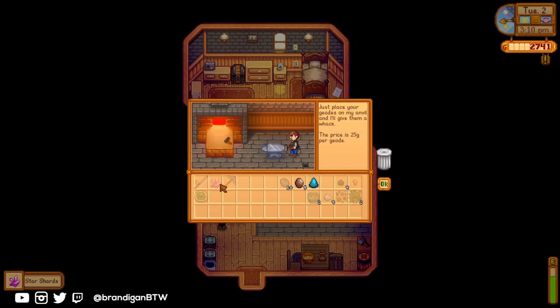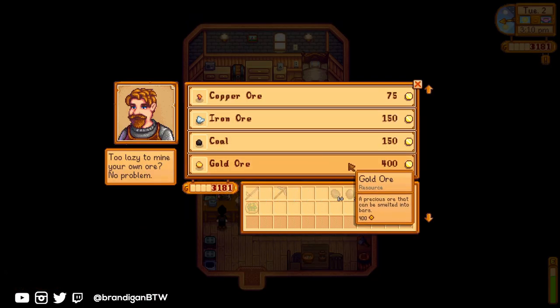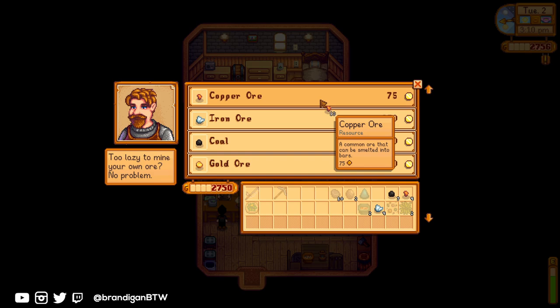This is important because I want the angler perk that increases fish prices by 25%. I get level 2 fishing before 5pm, which is a requirement so I can buy the fiberglass rod before Willy closes. I just need enough gold to buy the copper ore for the pickaxe and to process a few geodes from Clint — extra gold will go into trout soups and bait. Using the Stardew predictor from Mousy Pounds, I also know what will come out of my geodes when processed, which can be figured out manually by resetting if you don't have access to your save file.